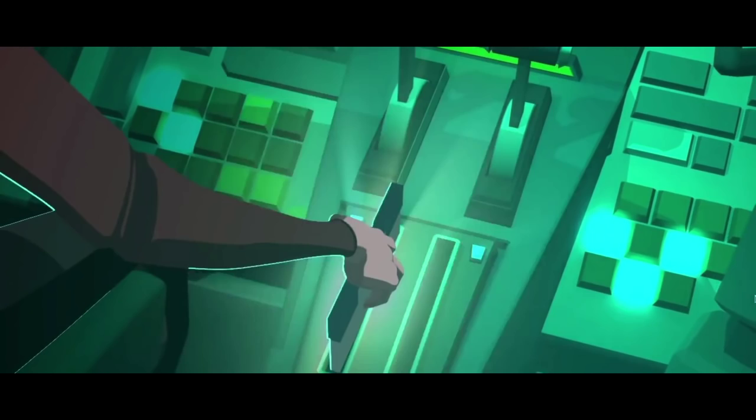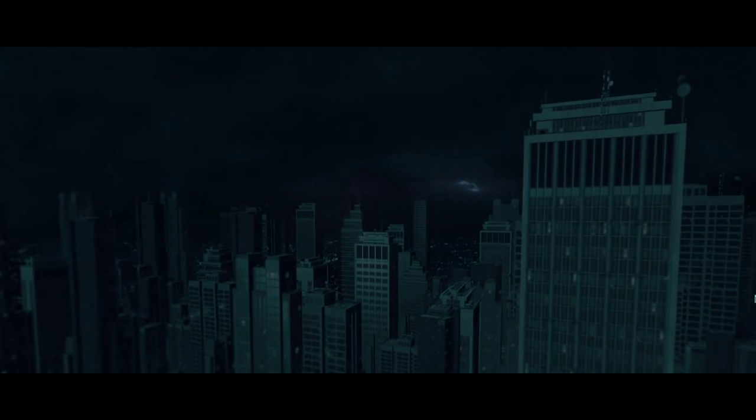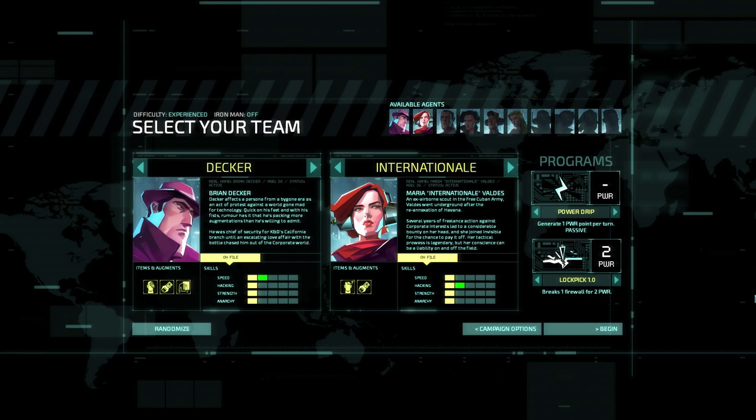That's the intro to Invisible Inc. Basically, we work for a company called Invisible Inc — we're the operator, controlling all the moves. We've been raided by the corporations. The year's 2074, corporations rule the world, and we're kind of undermining them to make sure it's a little bit more of an egalitarian society.